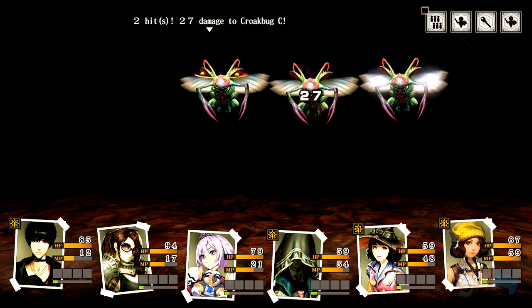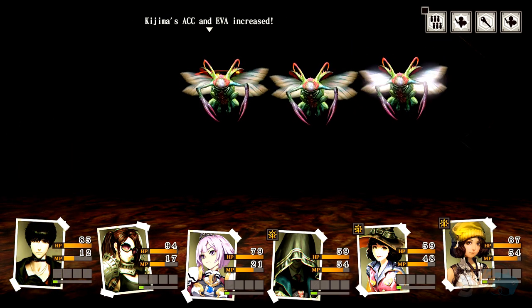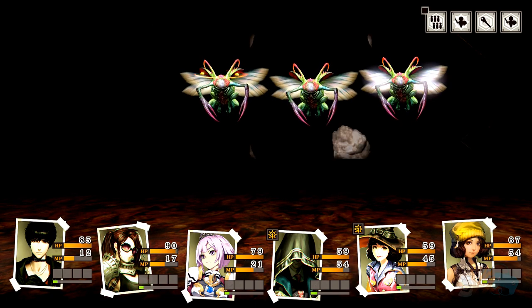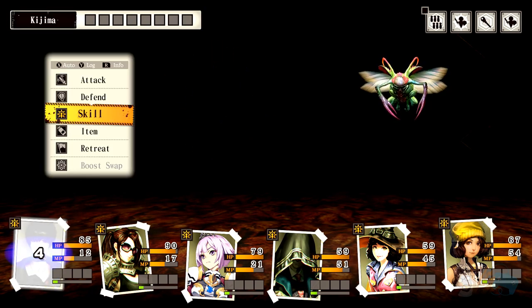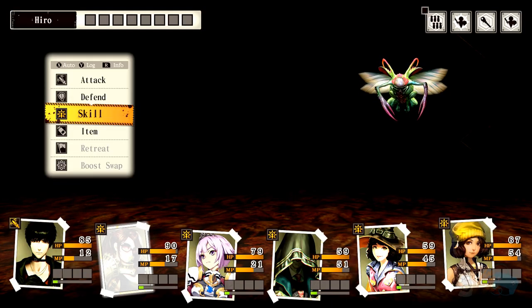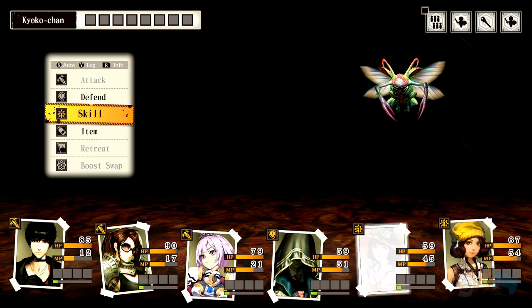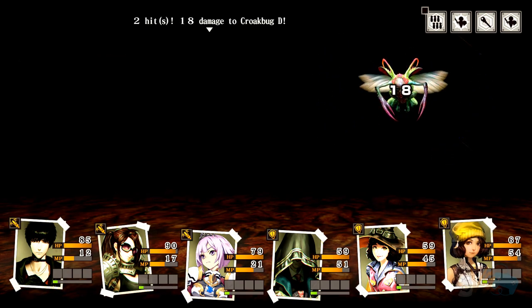Stunned him. I wonder what the chance is for stunning. Evasion up. 50 damage. Pyro — 100 damage, why 100? You can't tell if they got buffed or not. We don't want to use skills if we don't have to. I thought this was gonna be a little tougher.